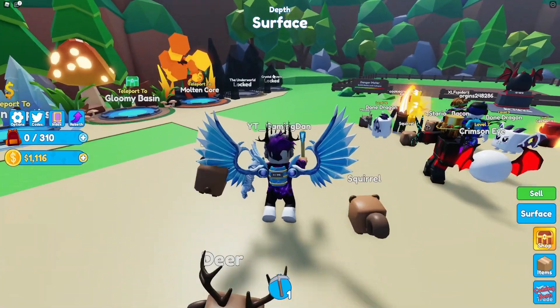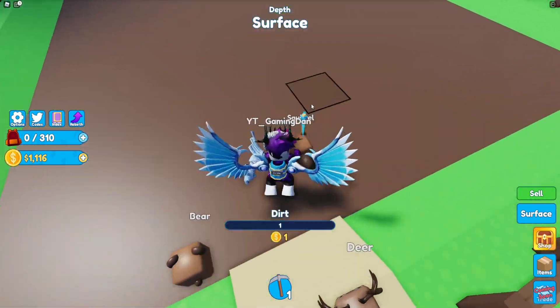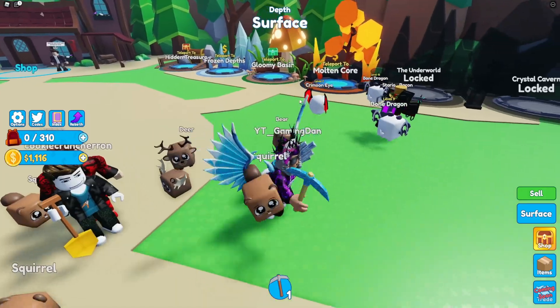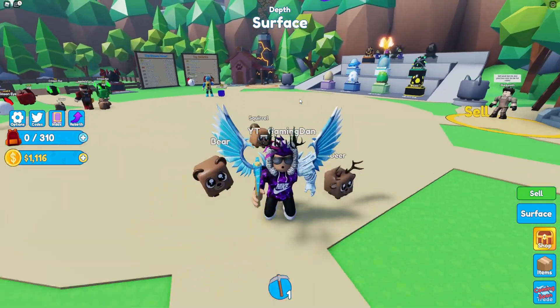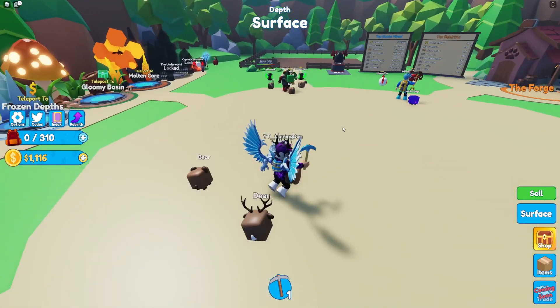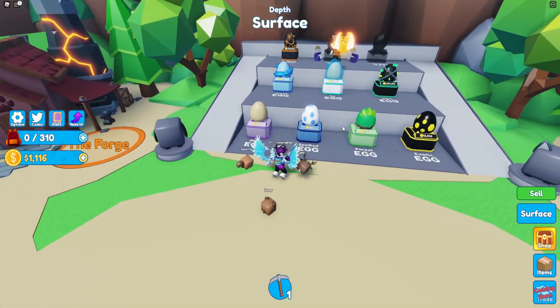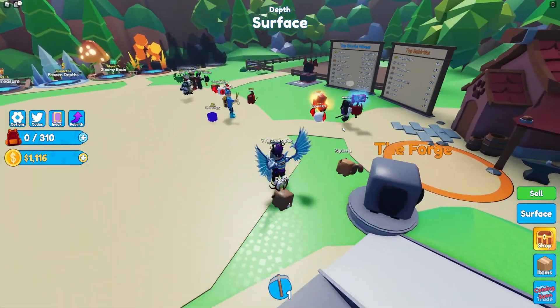We have a crystal egg — it says hatch 10 new pets. We also have the Infernal Revenant, a limited time pet in the shop. I'm not sure exactly where to find it in the shop, so comment down below if you know, because it'll be quite interesting to see what it looks like and what stats it has.